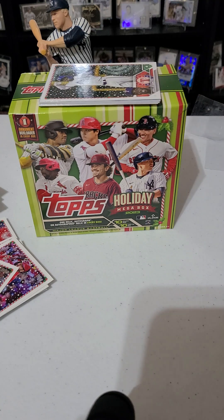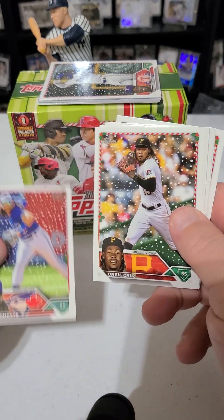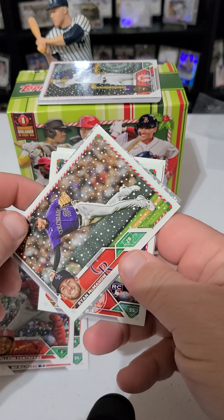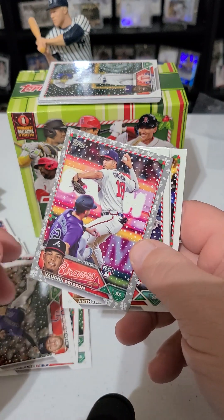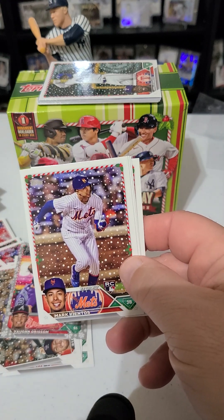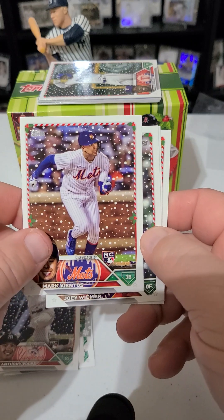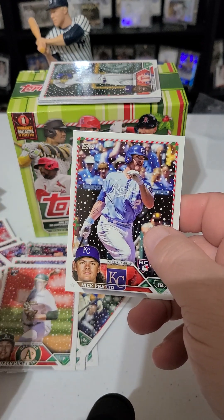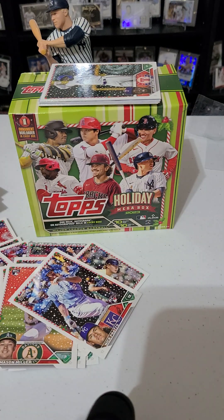This pack has my relic — I'll keep that for now. We got Beau Bichette, O'Neal Cruz, Wilson Contreras, Ryan McMahon, Vaughn Grissom metallic rookie, and the Volpe. Mark Vientos for the Mets, Joey Wiemer, Mason Miller, and Nick Pratto. Pretty much two packs left including the one with the hit.